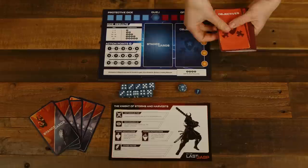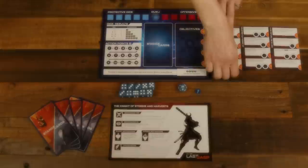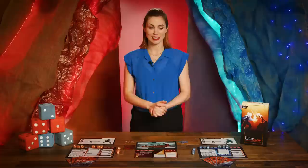Then each player draws three objective cards, reads through the four objectives on each card, and chooses the one they like best. Each player chooses the card which has the most objectives they would like to play with within this duel, setting it in their objective card slot and discarding the other two.